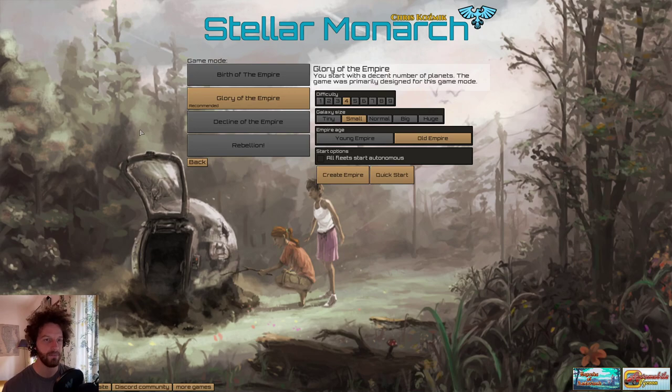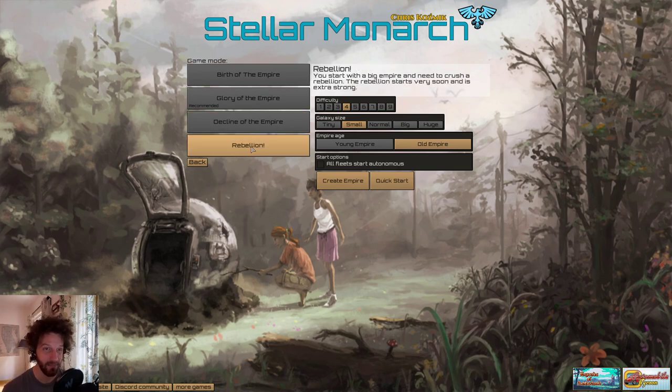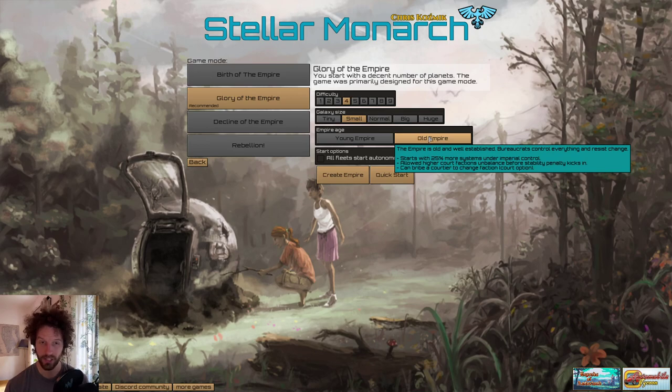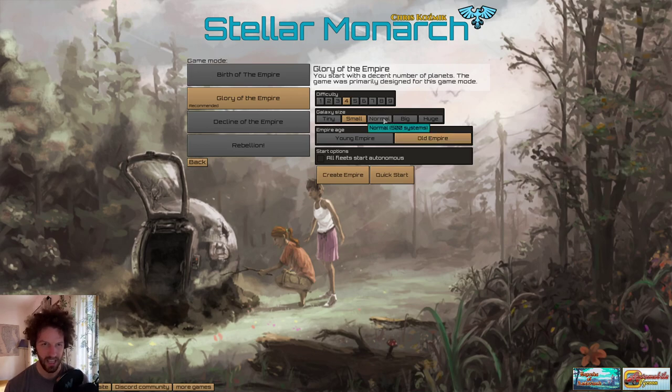We're going to start with Glory of the Empire. You can start very small, normal, a large empire but in decline, or with Rebellion. We're basically going to do default, normal difficulty. I'm playing on a smaller size than normal, just to make the game a little bit shorter. Actually, does that make the game shorter? I'm not sure it does. We'll go with small.